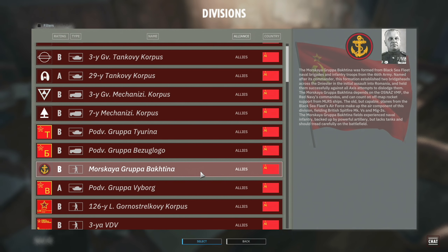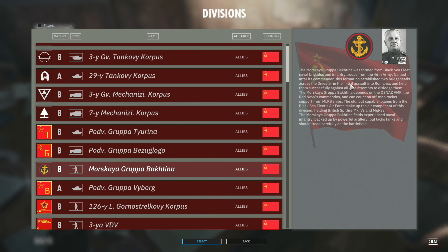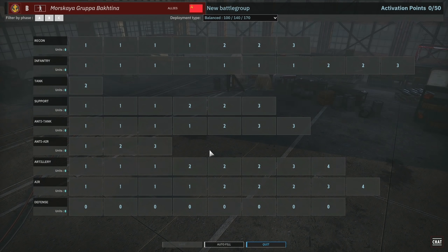Hello guys and welcome to a new Steel Division 2 video by me, Vulcan. I have for you a first look at the Moskaya Grupa Bakhtina, which is a new division available in the Black Sunday DLC for Steel Division 2. If you'd like to read the description of the division, feel free to pause and check it out on the right-hand side. It's basically a division made up of Black Sea Fleet Naval Brigades, which is pretty cool. Let's jump in.